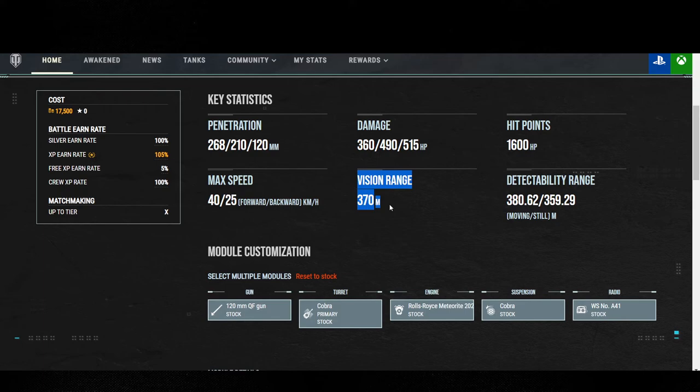As much as you can get — premium consumable, everything else. Currently my view range on my Cobra is 473, and that is with a maxed-out crew, premium consumable, and optics. At 473, you are past the view range cap, which is 445 — everything past that is considered anti-concealment.